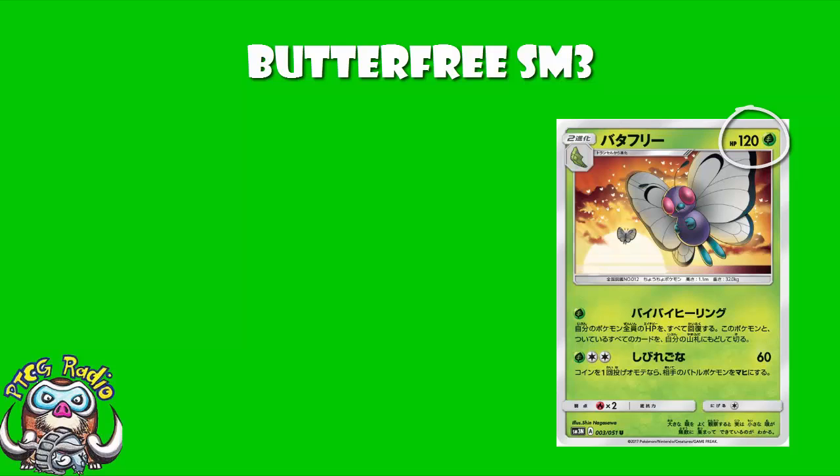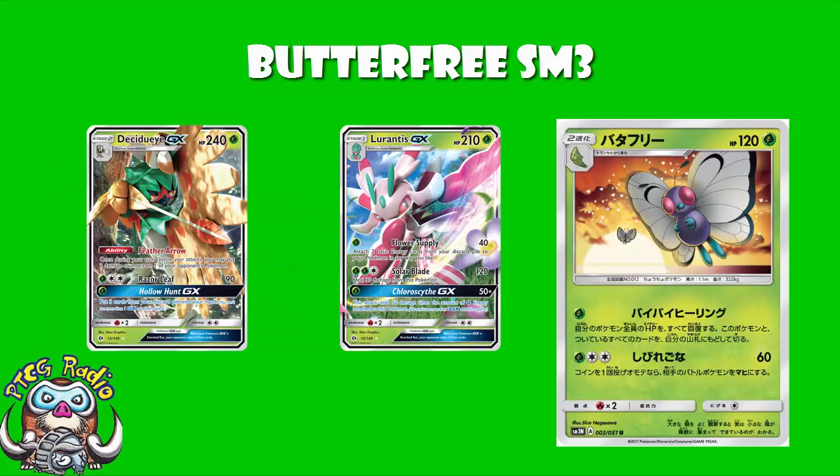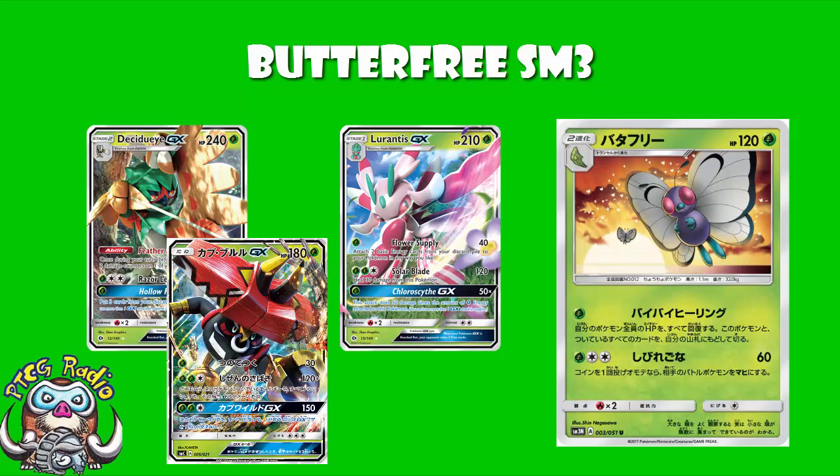The first attack — and this is a really exciting one — for a single Grass energy: heal all damage from all of your Pokemon, then shuffle this Pokemon and all cards attached to it back into your deck. This seems really quite good, you instantly heal everything. The fact that it's for a Grass energy rather than Colorless means you've got to be playing a Grass-focused deck, but given that we've got stuff like Lurantis, Decidueye, and Bulu running around at the moment, there are plenty of Grass decks to be found.